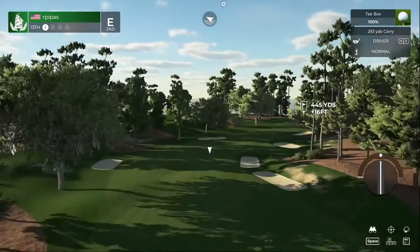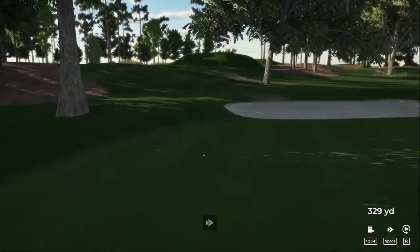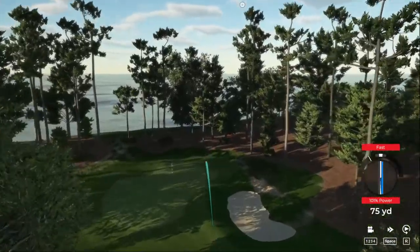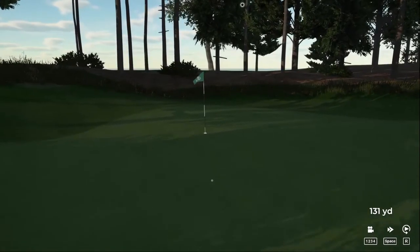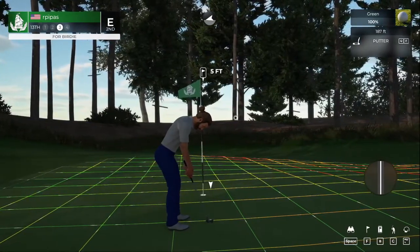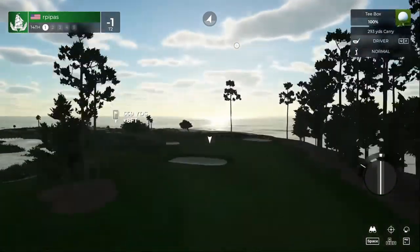A bit of a long par four, nothing you can't handle — let's put it in the fairway. Nice shot off the tee looking pretty good, just rolling off into the rough. Second shot on the 13th — have that wind push it over. Well done, that's a nice shot. Really want to make this five foot putt — looking good, there we go! Nice birdie! Back to even par for the round, one under for the tournament, and we've got a par five coming up.